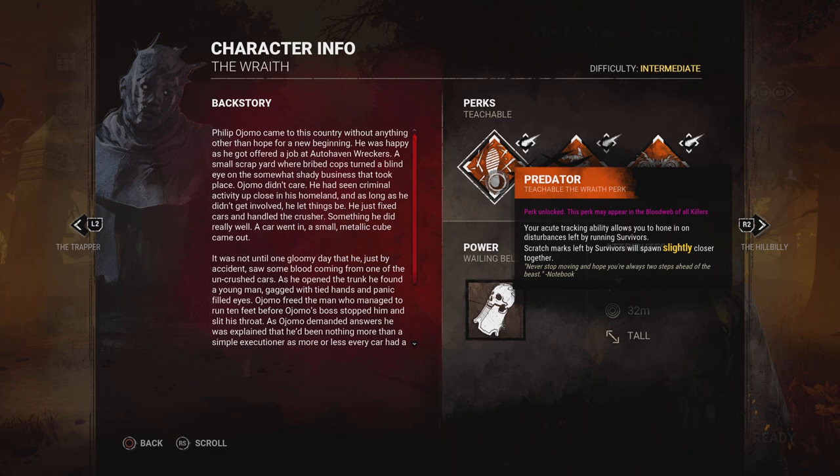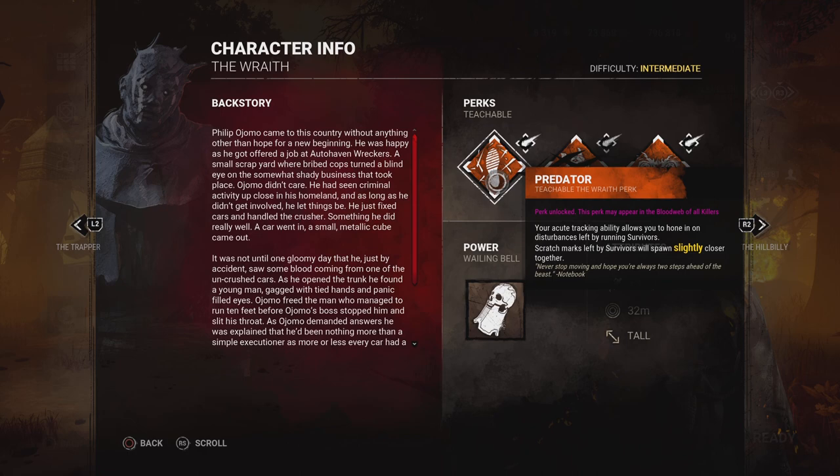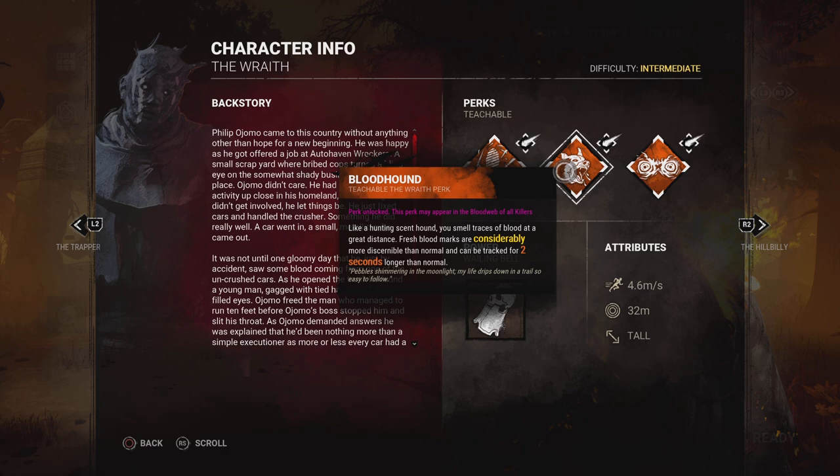Now let's look at the Wraith's basic perks. His first one is Predator — whenever Predator is in play, scratch marks left by survivors will spawn slightly closer together. This is a terrible perk, arguably one of the worst in the game. Survivors leave scratch marks on the ground, pallets, walls, and many environmental objects when they run. Running Predator actually makes tracking more difficult in practice, and it's not a perk you want to run unless you're going for an adept Wraith.